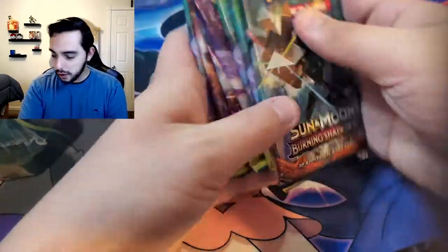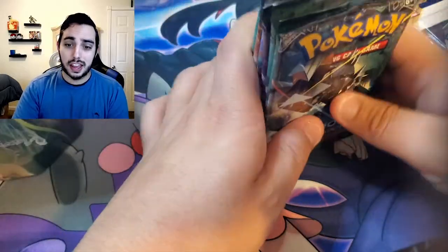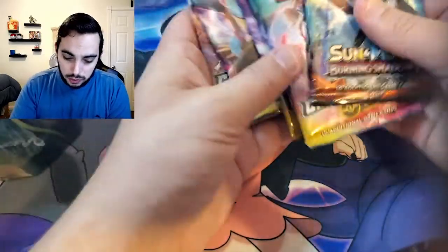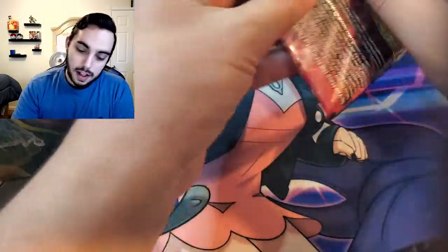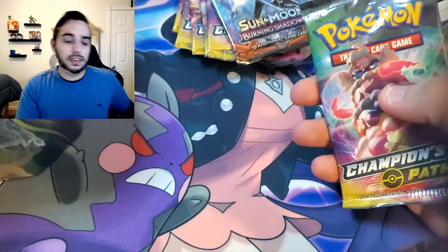Let's get into this pack opening — we're hunting for another Charizard. Notice I said another. If you haven't had a chance, go check out one of my previous videos — it'll be in the description. We pulled one of the big Charizards and I couldn't believe it. But right now I'm going to start this video. We have Burning Shadows, Champion's Path, random Vivid Voltages. I want to start with this Champion's Path one right here.